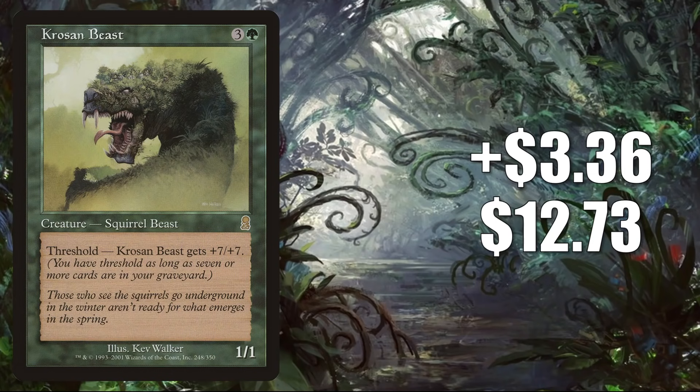Number 9 is Krosan Beast from Odyssey. It goes up $3.36 to $12.73 for a 36% increase, and this is seeing more Commander play now around a new card from Modern Horizons 2 — that is Chatterfang, Squirrel General. Not the last time you're going to hear that name in today's video.